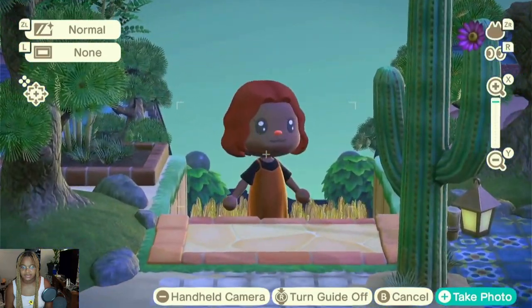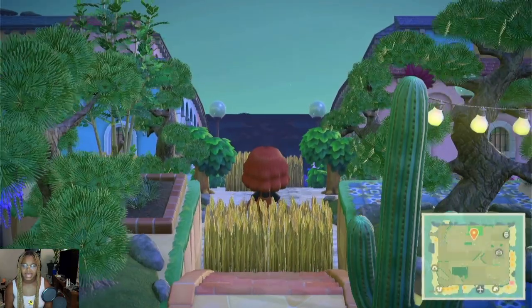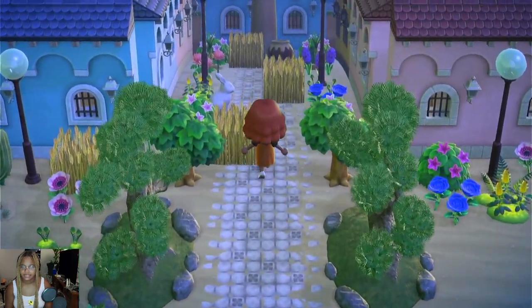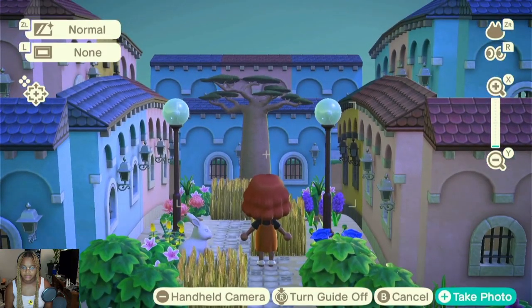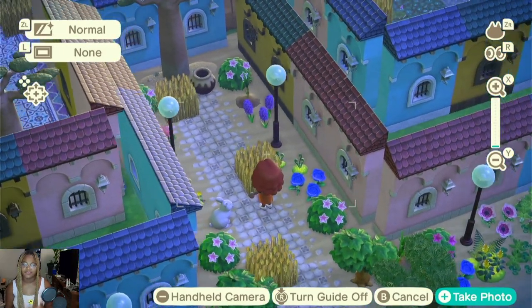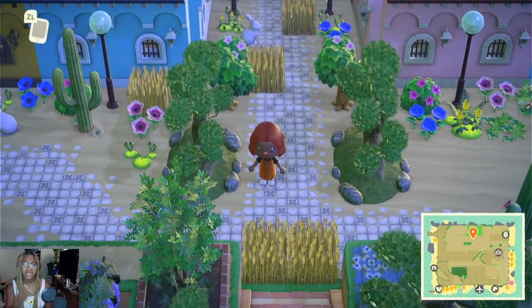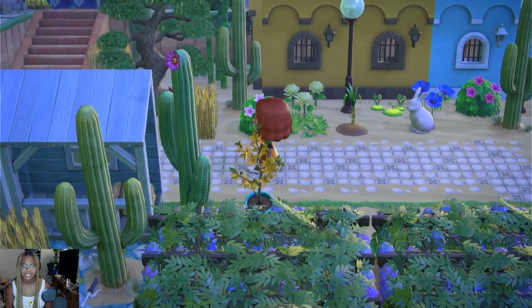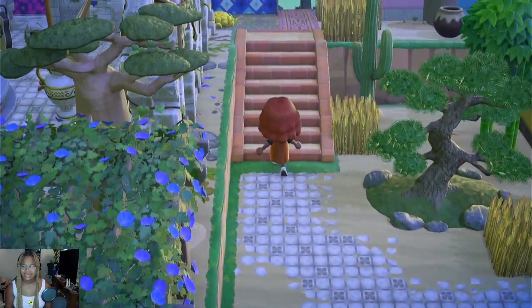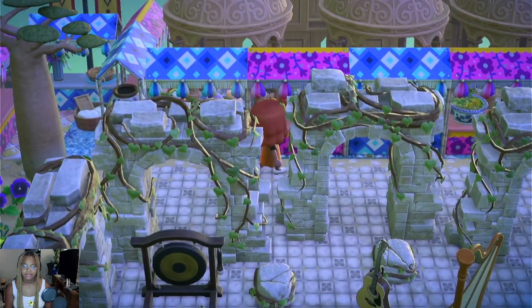Fit check — y'all digging the fit? Anyways, here's a closer look at the apartment complex. I used a lot of the glowing moss. My main color theme is cool colors — blue, purple — and I also use a lot of pink and white flowers, plus green glowing moss to bring in the green. There's actually a lot of vegetation even though it's supposed to be a desert.